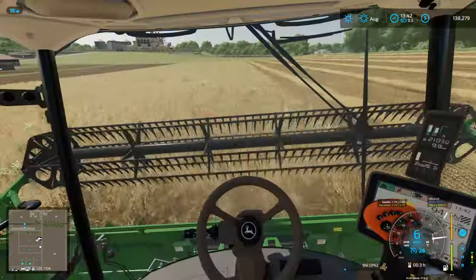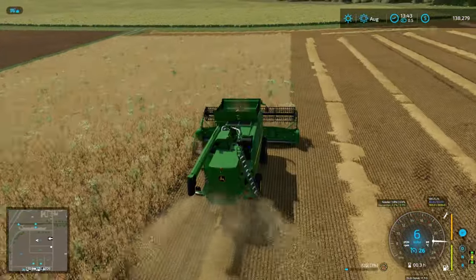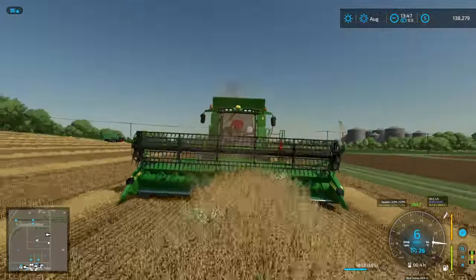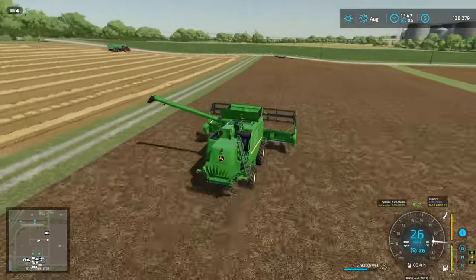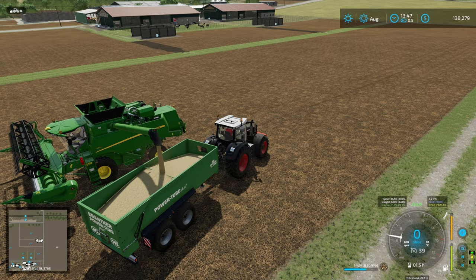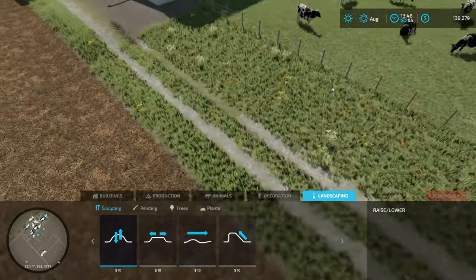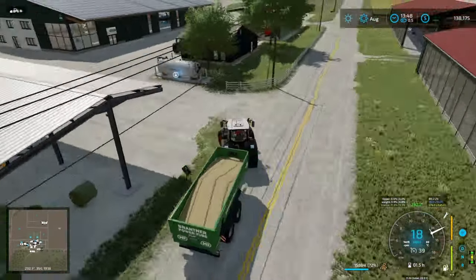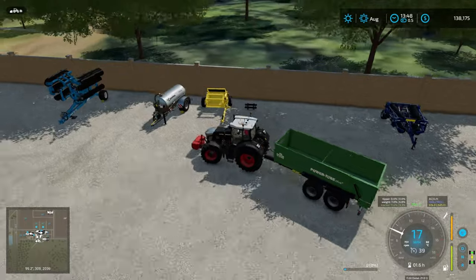Back in the combine running the harvest - it really annoys me that the screens don't show what you're doing, just showing beans of some sort. Hopefully modders will get on that and give us more useful in-cab information. About 16,000 liters of oats off this field - we mainly need the straw for the cows, but we'll sell the oats in January when the price peaks. I need to do a bit of landscaping; I'm not a fan of the current placeable landscaping system where you can't adjust the height of things.